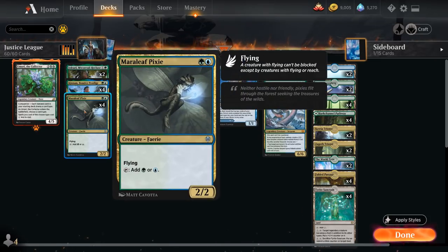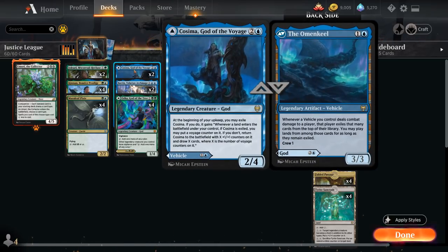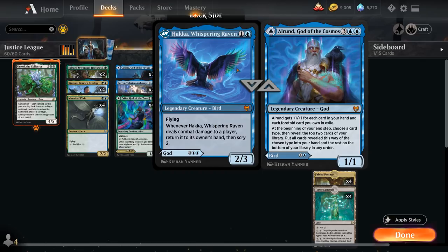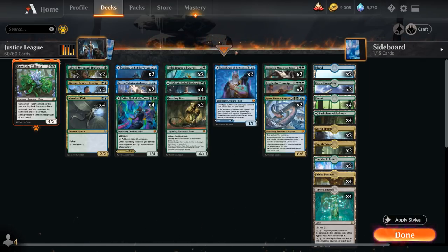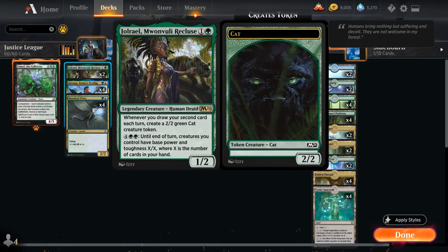We already mentioned Ginnon and Merleaf Pixie — Pixie is also nice alongside Toski. We've got two copies of Cosima, God of Voyage — another God we can search up with the World Tree. Along with Esika, Kolvorri, and Alrund, we have several gods the World Tree can fetch. Cosima is a 2/4 that at the beginning of our upkeep we can exile and send on an adventure, and when we play additional lands we gain extra card advantage to eventually get Cosima back from exile. We also have the Omen Keel, a 2-mana 3/3 vehicle that can help us find additional lands. The card draw from Cosima can also synergize with Jolryl.